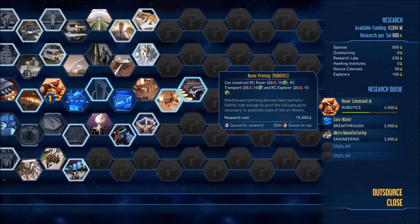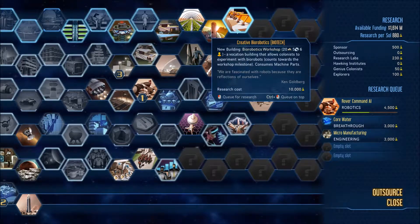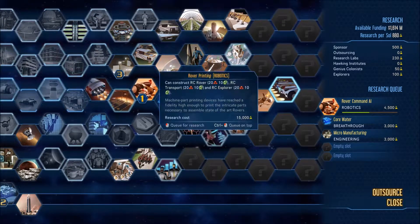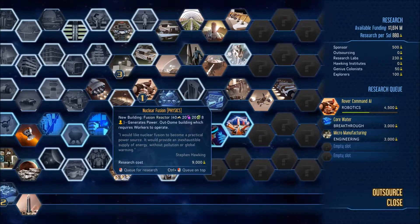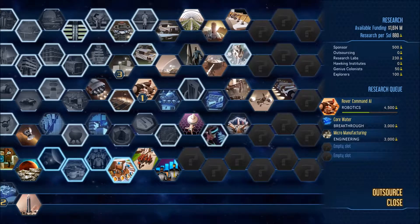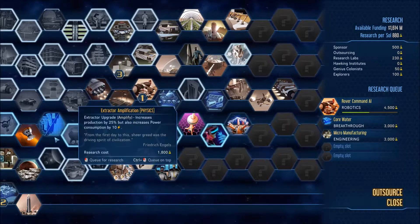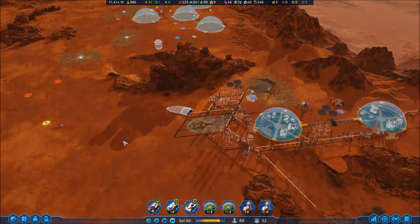What kind of resources have I got? Water consumption reduced — created by a vacation building that allows colonists to experience bio robots. Interesting. We have the robot printing, the Martian aerodynamics, a few extractors. Nuclear fusion is pretty good but I don't really need a power boost right now. Drone printing would also be good. I have deep scanning so there's no reason to buy probes.